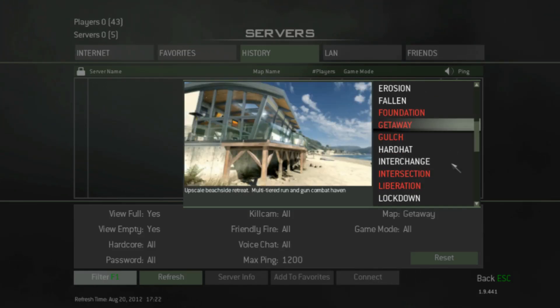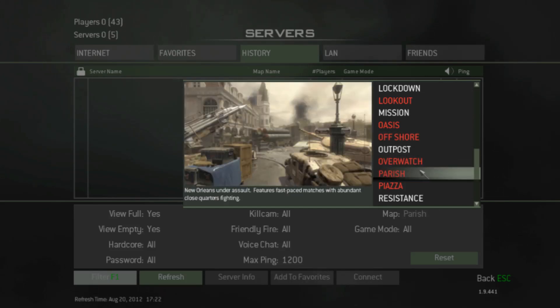And last but not least, the map Parish, which is basically New Orleans under assault, features fast-paced match with abundant close quarters fighting. The map looks like a campaign mission. I really hope this map is gonna be good — maybe you can fight in the middle with strong flanks. I really like flanking, it's such an awesome feeling.